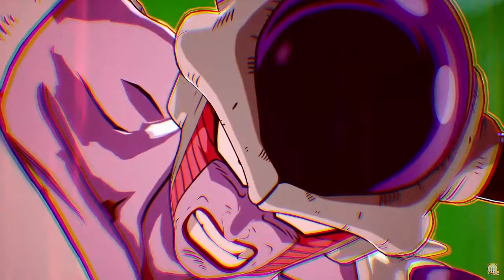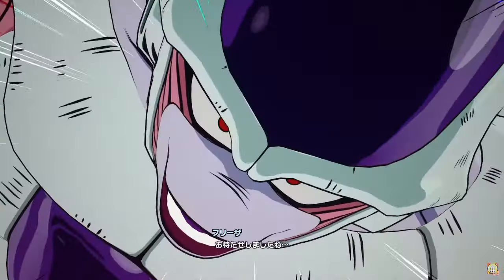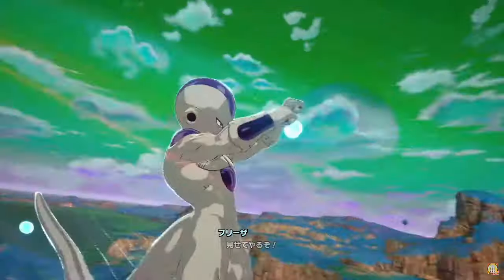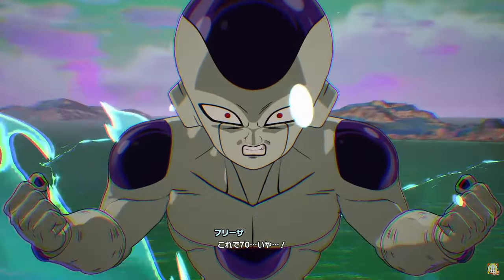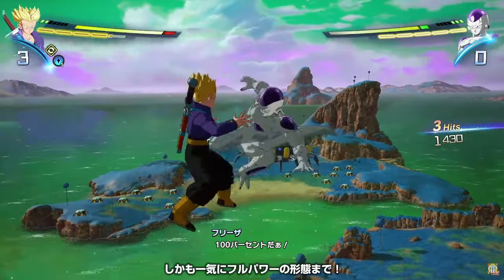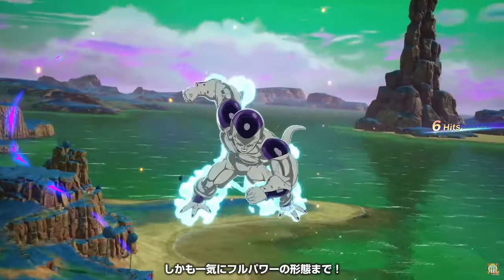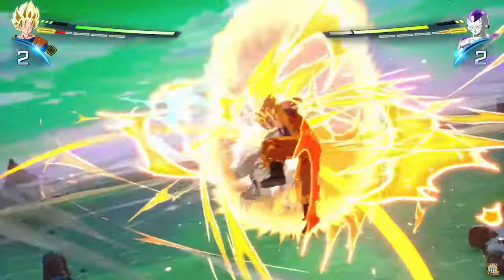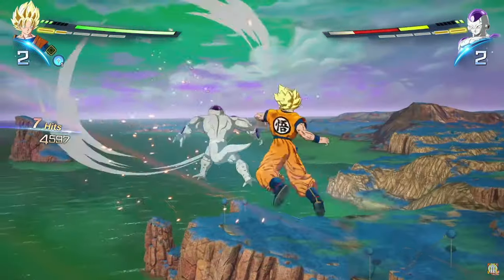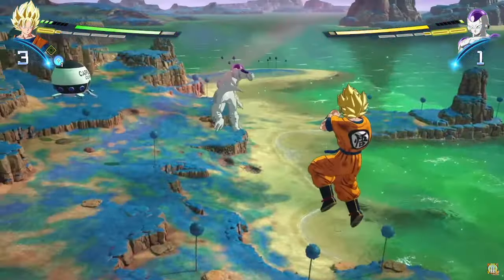Frieza was knocked down to such low HP so quickly that his conditions triggered, and now he's concentrating his power — going to full power, 100%. One thing I hope is a condition is that when you transform to a specific form you restore HP, because otherwise fights are going to end really quickly.